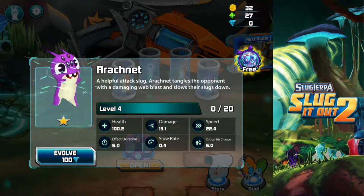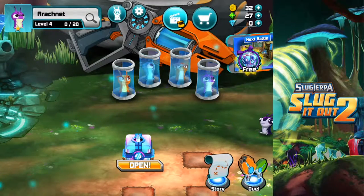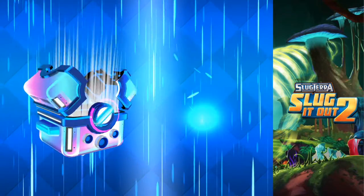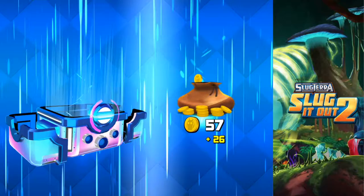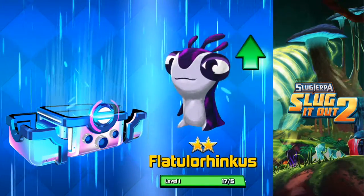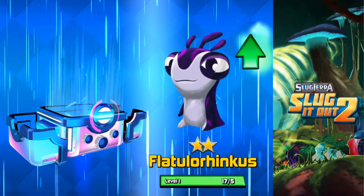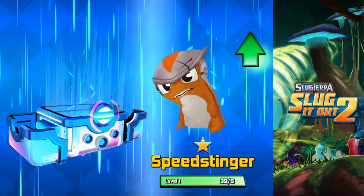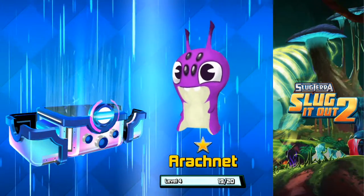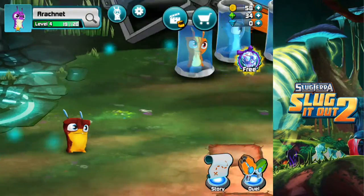We can get two level ups for him. Arachnet. We're just going to open this chest as well. Let's just see what's inside. Love the graphics on this game. We've got some coins, got some gems. How on earth do you say these names? Flatalorhynchus. Speed Stinger — personal favourite. And Arachnet, I really like Arachnet, it's pretty sweet. I like the web thing. And Blastipede — new slug.